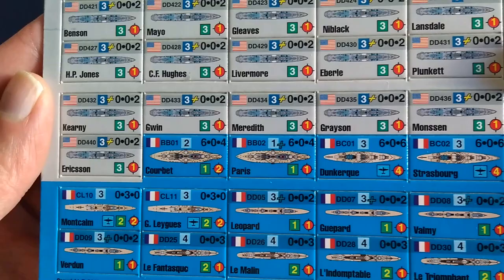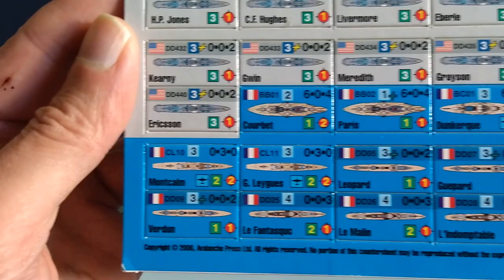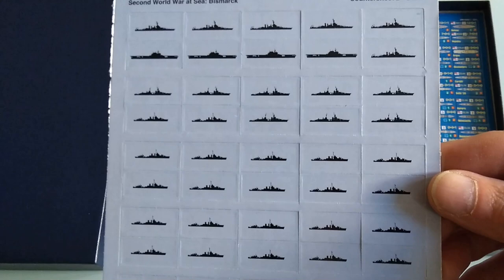This would be the back of the counter sheet — not much on the back, just the silhouette. The thickness is cardboard — not as thick as some counters but serviceable.